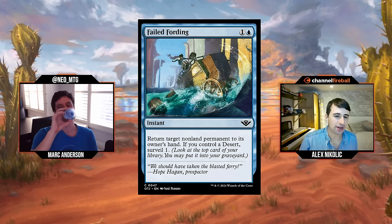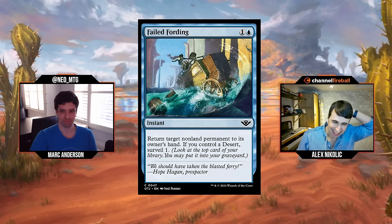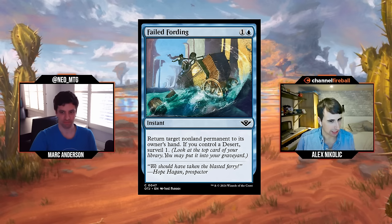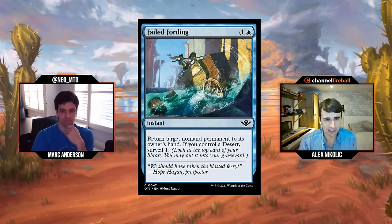Failed Forwarding: one and a blue for an instant — return target nonland permanent to its owner's hand. If you control a desert, surveil one. It's a reverse power creep — we just had this card without the desert clause. Bounce spells are tricky; I think they're one of the toughest card types to use properly. From what I've observed, people kind of just fire them off mid-game when they didn't do anything with their mana. You want to blow out a combat trick, blow out a double block, or bounce a six-drop in a key moment.